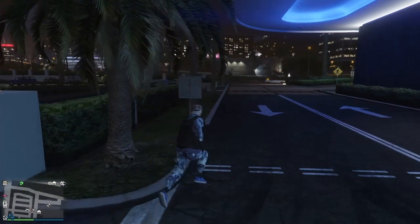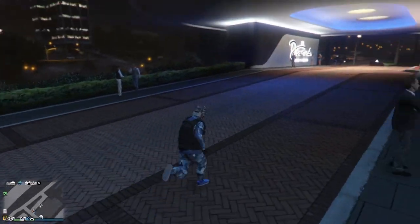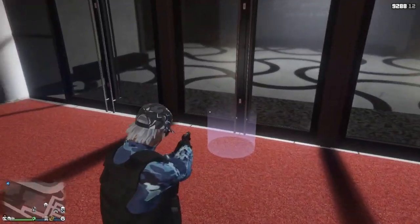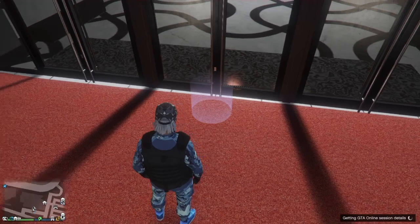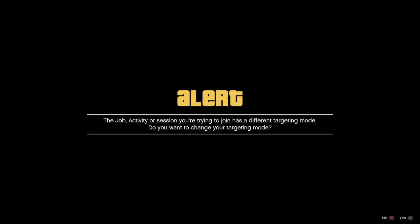First you need to find a friend in a different targeting mode, and you want to go stand in front of the purple circle in front of the casino. Once you have done that, you want to keep joining that friend until you get the loading screen to come up quicker, just like I am now.